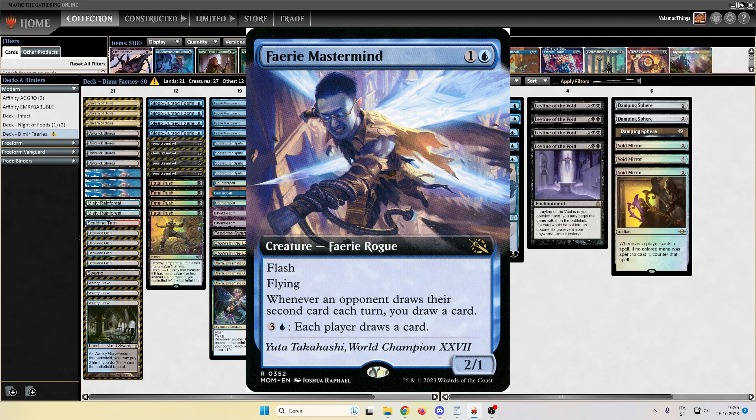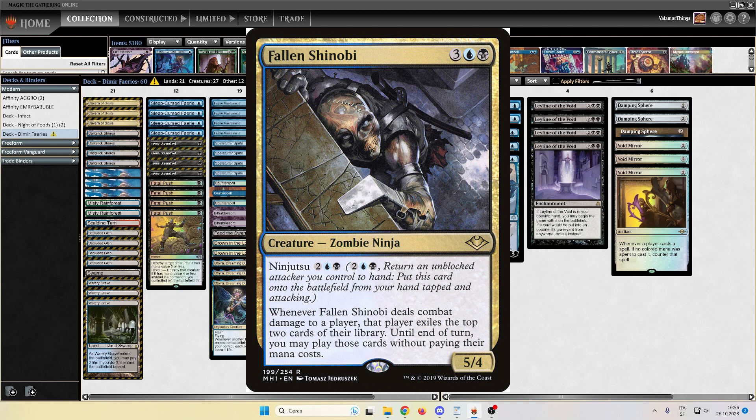We complete the creature package with two Fallen Shinobi. This is simply insane. One hit from the Shinobi in the current metagame and you are most probably going to die. Two copies? Because why not?